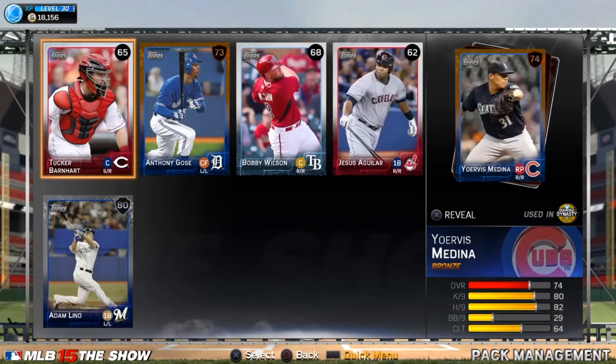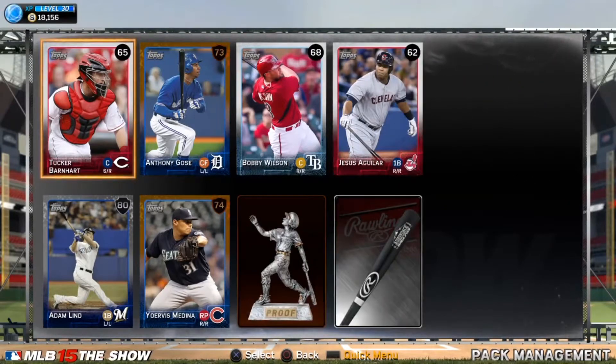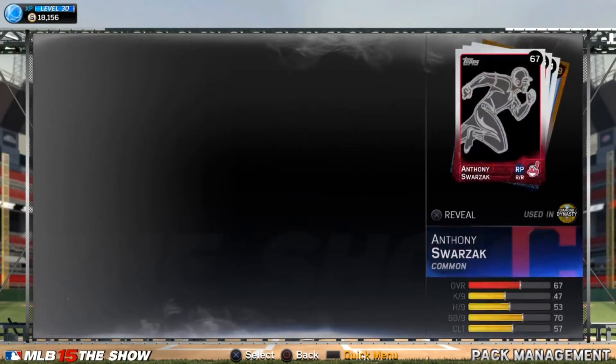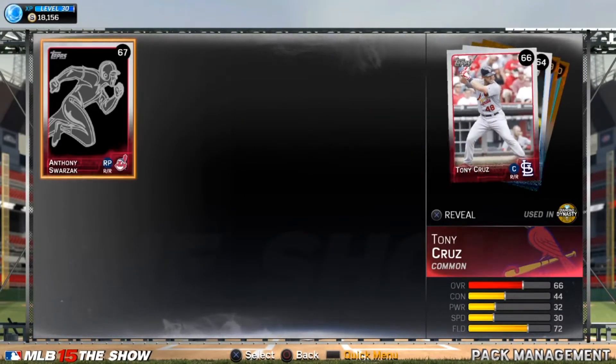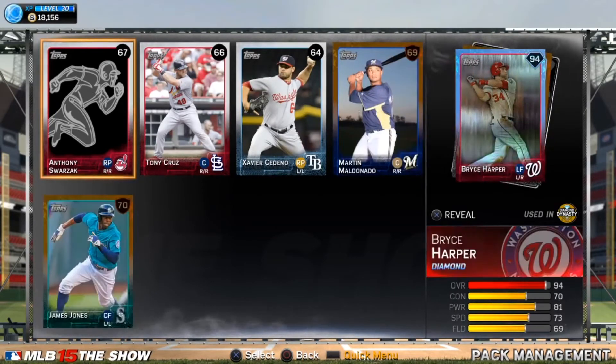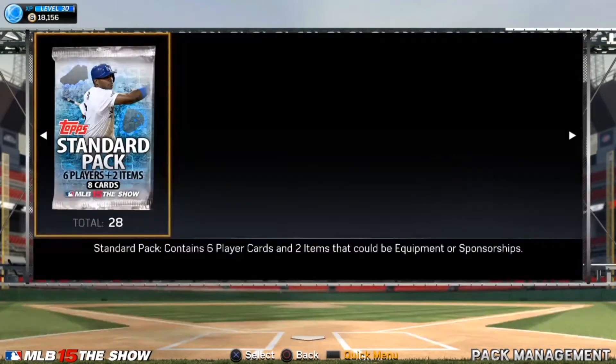Nothing great — Adam Lind. I actually had lunch with that guy; he used to play with my brother's best friend when we lived in Texas. They played in AAA together for the Blue Jays — good guy. That was when he was in AA, I believe. Wow, two packs in and we get Bryce Harper — unreal!